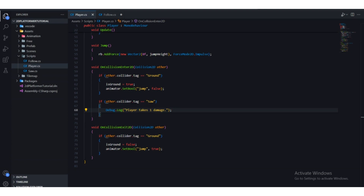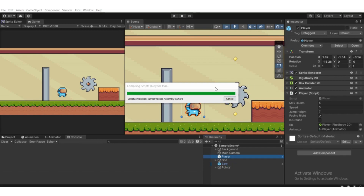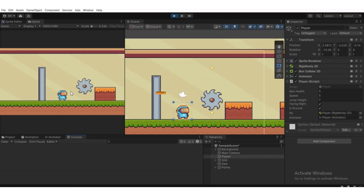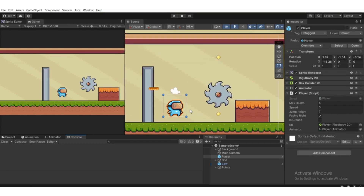Head back to Unity. Whenever we collide with that saw game object, it will print out the message, because we tagged the saw and we're checking for the saw tag. If you can't find the console, go to Window, then General. Hit Play — as you can see, 'Player takes one damage' pops up.